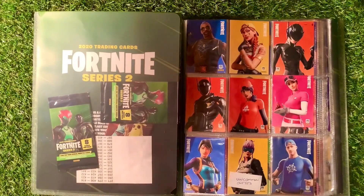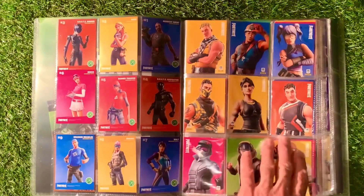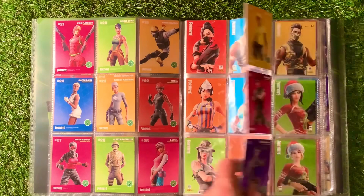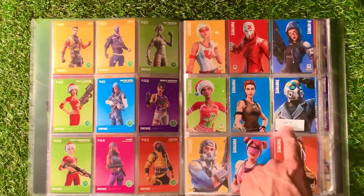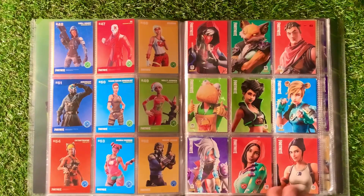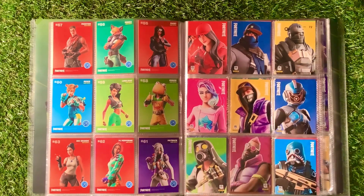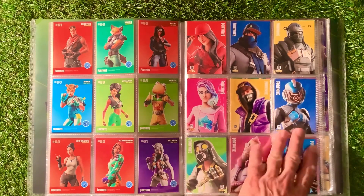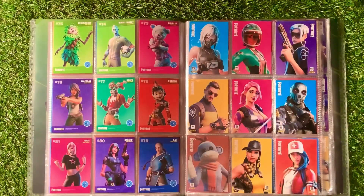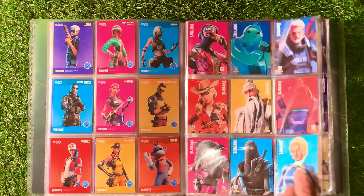So the first page — uncommon outfits, folks. They start from number one. We've got all the uncommon outfits. Starting with number 50 are the rare outfits — really good. I hope there's not too much shine on there. We've got the full set of those as well, looking really good. We do have the odd holographic card appearing there, and we've got another holographic there as well. The rares are all up together — we've got a nice holographic card there as well. Still going with the holographic cards and the rares — looking really nice.